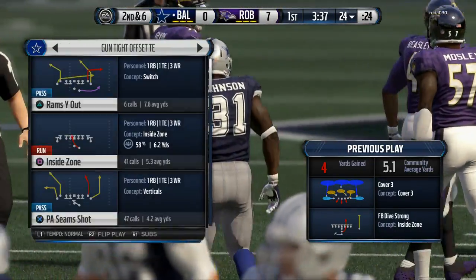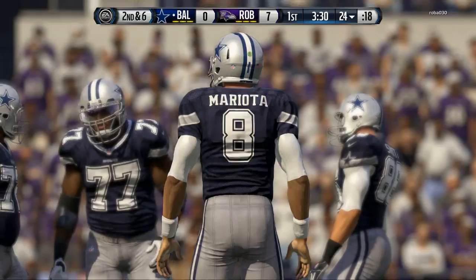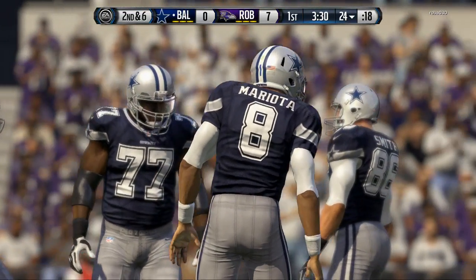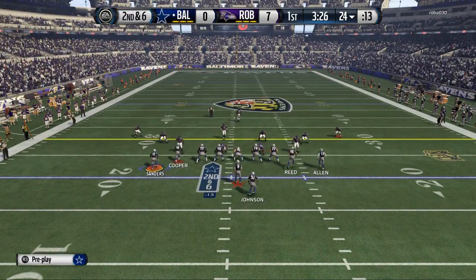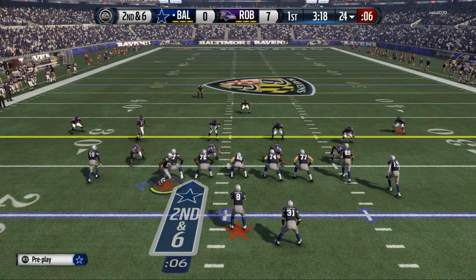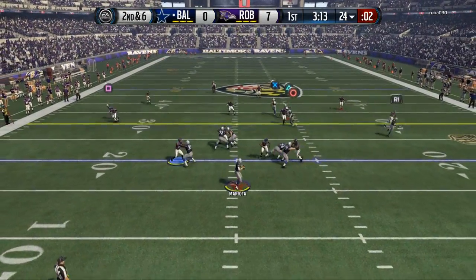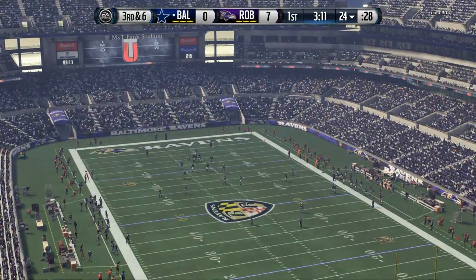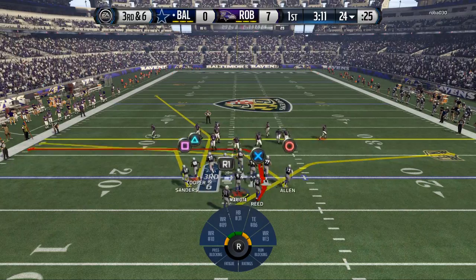From there I go ahead and get into my base package. The base offense for this is the shotgun tight offset tight end. We break that down in the e-book and we have over an hour of content on this formation alone. We talk about why I think it's one of the best formations, if not the best in the game, to start out with. Right here my opponent is showing me a cover three shell. We get some nice block shed pressure - that's frustrating, but routes can't develop down the field and we get pressure on that one.